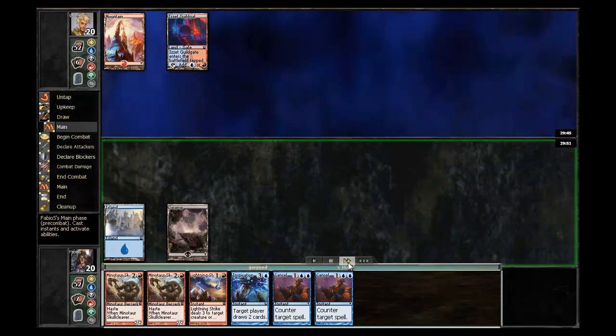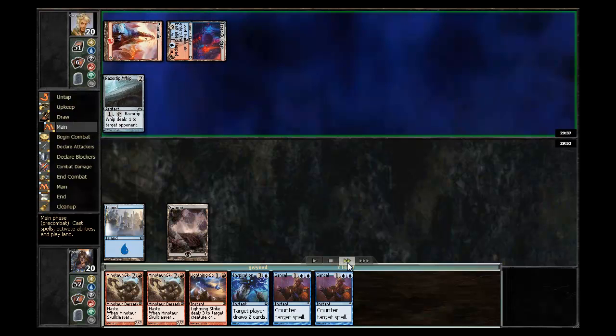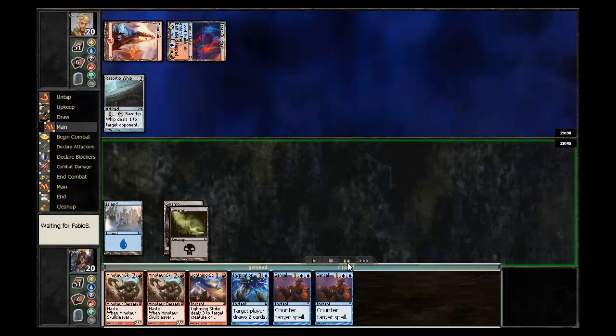Still don't draw into the second land, which is unfortunate. Hopefully I'll hit a land, but I don't, so I go ahead and play out the Razortip Whip, because that's just going to be really good against him.